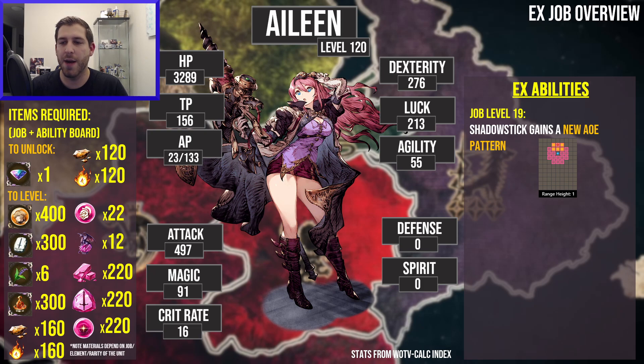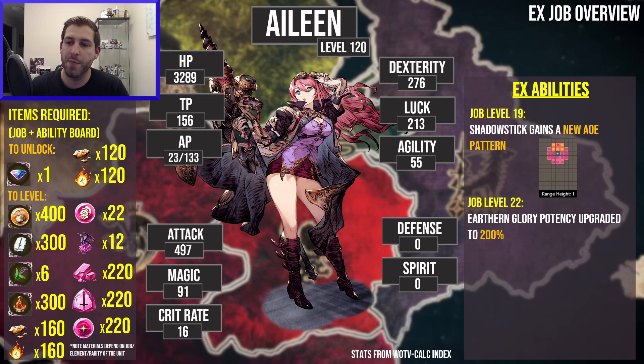At job level 19, she gets an upgrade to Shadow Stick with a new AoE pattern — a big six-panel sweep that can inflict immobilize, which is a good status effect. It's good to have an AoE, but there's no defense penetration there. At job level 22, Earthen Glory's potency is upgraded to 200%. Earthen Glory is really, really good — I use it on Elda 120 like crazy in live PvP because it has a two-height difference, this big AoE on all sides of you that also hits two squares up and down, so it can hit literally everybody around you. Eileen's is going to be even stronger with her self-sacrifice — she can get into the middle of a bunch of units and just wipe them all in one shot.